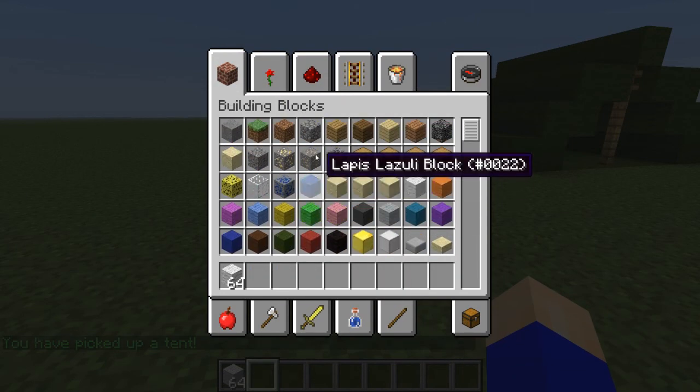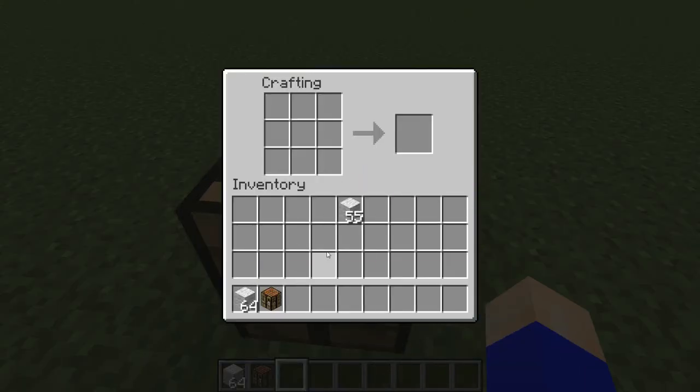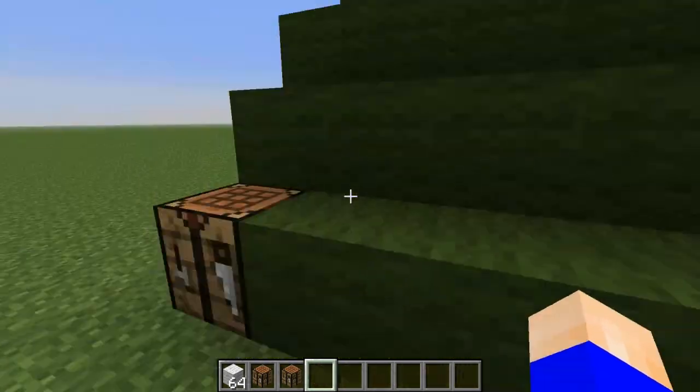You can also craft a tent too. If you go like that and just use your wool like that, boom, it makes a tent. You can place it down the same way — same way, make a tent.